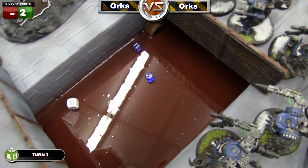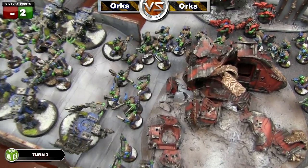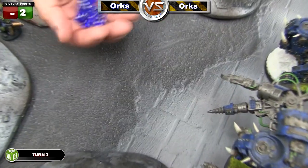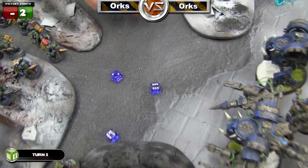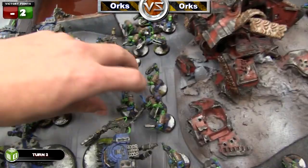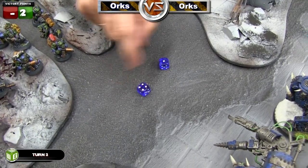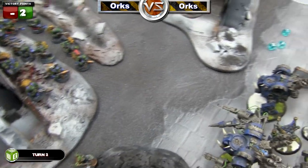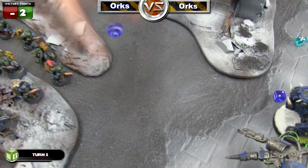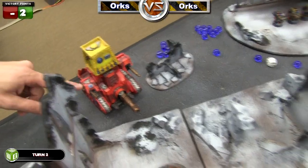The Lobba fires on the Boys squad. The first shot scatters about six inches back but still hits one Killakan and five Boys. We roll wounds for the five Boys needing twos and get three wounds; I roll my five-plus cover save and pass one, so two Boys are dead. We then roll for the Kan — he rolls a four which is a pen — I roll my cover save and fail. The pen result is a one: it can move but not shoot next turn, and it loses a hull point.